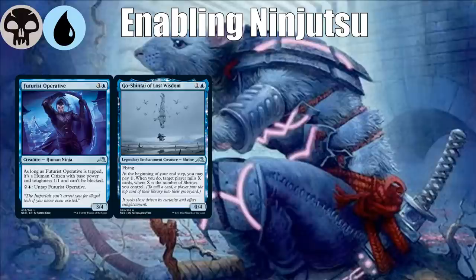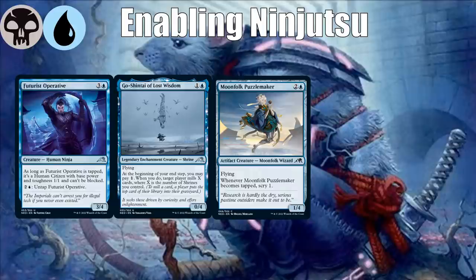There's Goshintai of Lost Wisdom, a 0/4 with flying that only costs two. You can attack with this zero-power creature, get it past blockers because it has flying, ninjutsu something into play, and then recast it pretty cheaply. There's also Moonfolk Puzzle Maker — not amazing with ninjutsu, but it's a relatively cheap evasive creature that scrys 1 when it taps, so it's another creature you can get in and ninjutsu back.